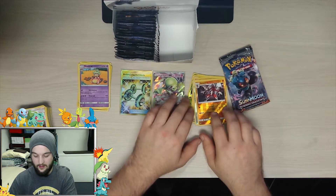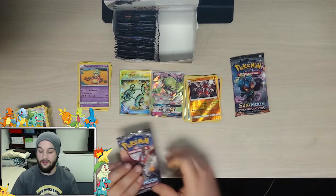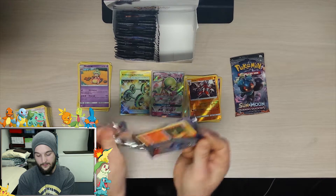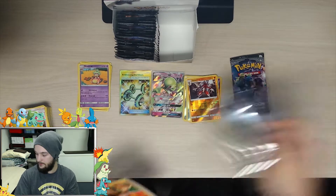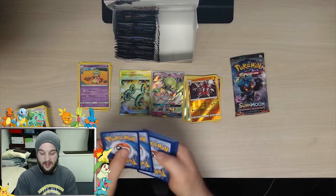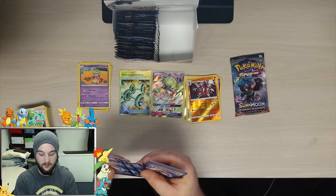We've been pulling — we've made a couple better pulls this time. We got two packs left. We'll leave the Marshadow pack last because we want that Marshadow pull. Three code cards are coming at the end of the video so stay tuned for those.